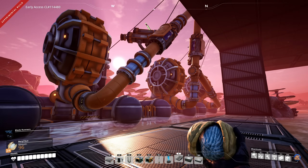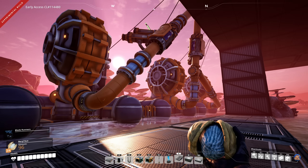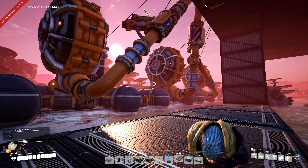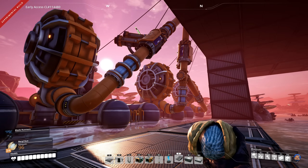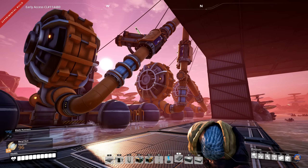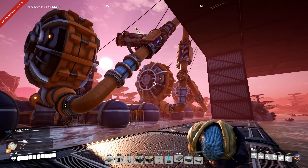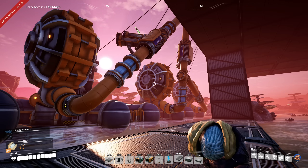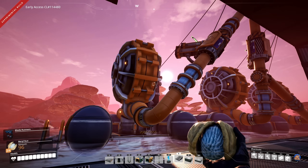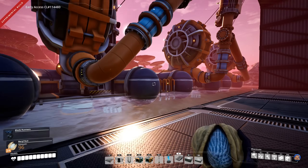Welcome to this Satisfactory tutorial where I will explain the basics of pipes, pipeline pumps, basic fluid dynamics, and of course how you set up your coal generators. With update 3, Coffee Stain Studios added pipes and fluid dynamics to the game. The coal generator is probably the first building you want to build, which will require a steady supply of water, meaning you need to build water extractors, pipes, and possibly pipeline pumps. Let's start with the basics of water dynamics.